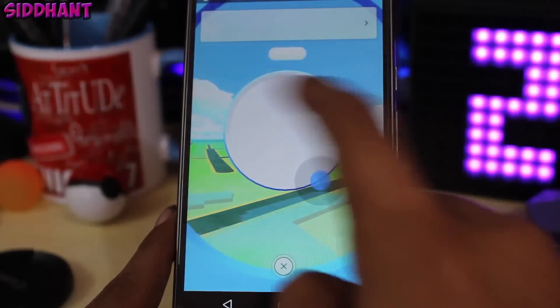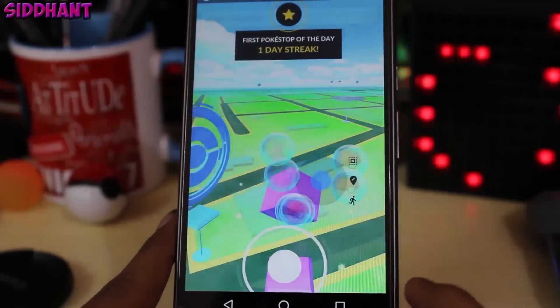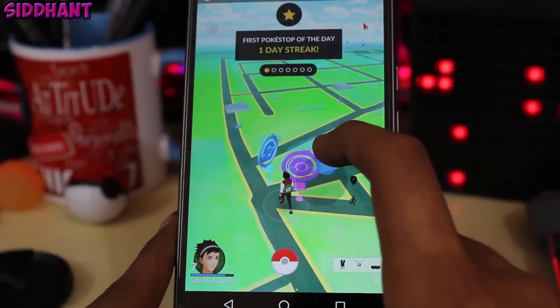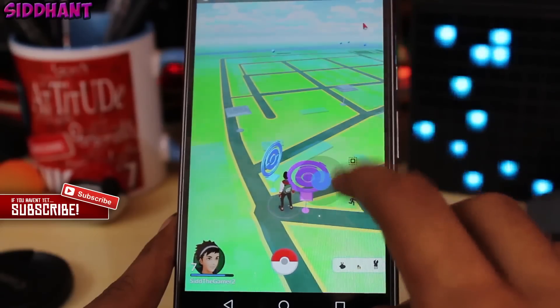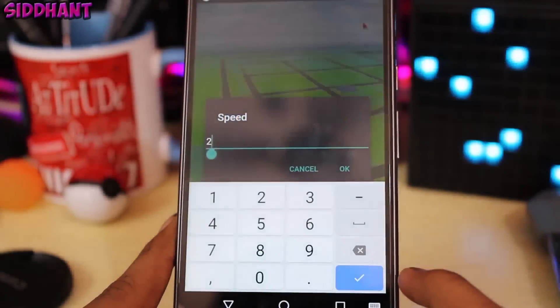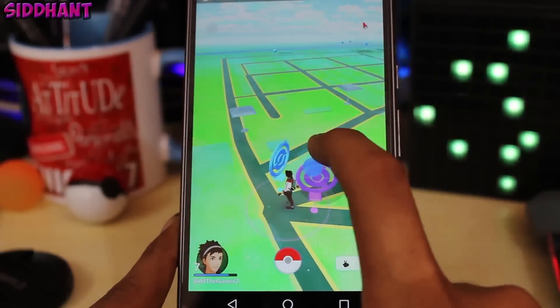I'm spinning PokéStops and items are coming from them, which means this hack is working. I'll show you a Pokémon I just got to confirm everything is working. Also, don't go really far away. You can choose your movement speed — I recommend setting it to 5, which is the ideal speed.